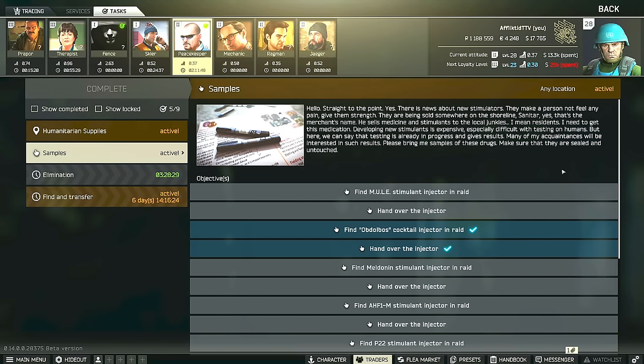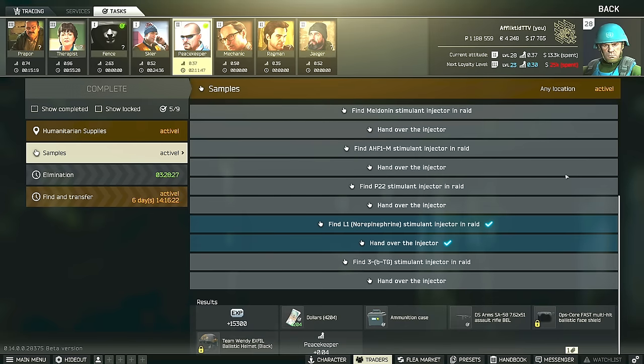Hey guys, this is a Peacekeeper task guide for Samples. For this task you do have to find seven different stims in raid and then hand them over to Peacekeeper.